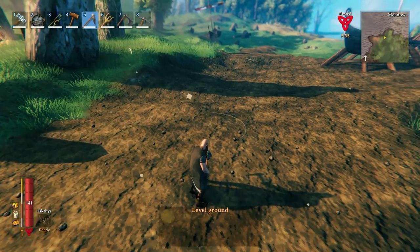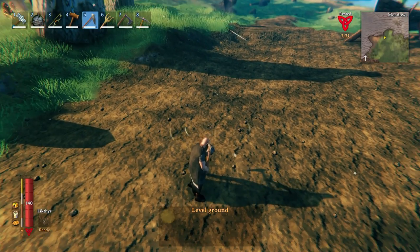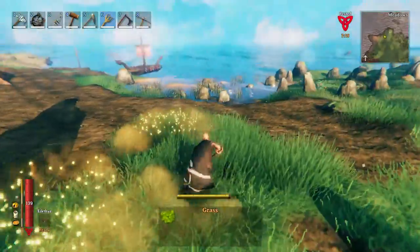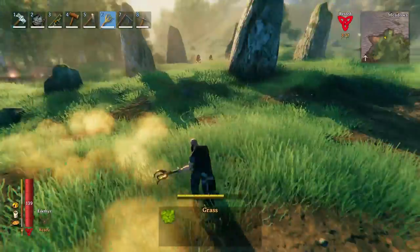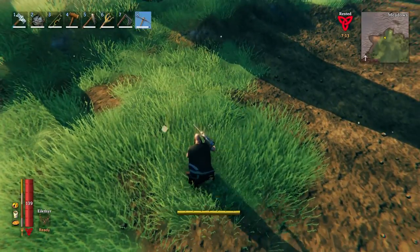This works great on your single-player server too, because now the mobs can't get to your ward. You can also add a little grass around it just to make it look like it fits into the environment. Just try to remember where you put it in case you need to remove it later.